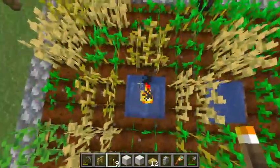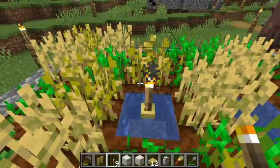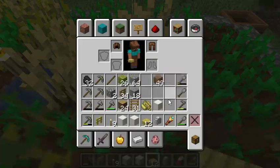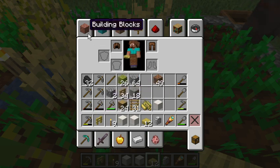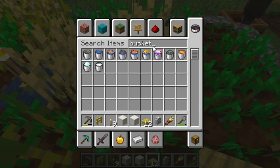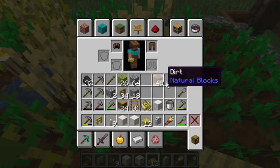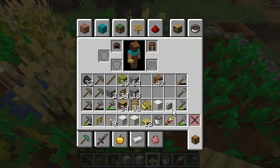Having a fence post there doesn't remove the water, it just adds to it. The same is true of using slabs — put the slab there. Now I want to get a bucket — an empty bucket from my survival inventory — and put the empty bucket here.